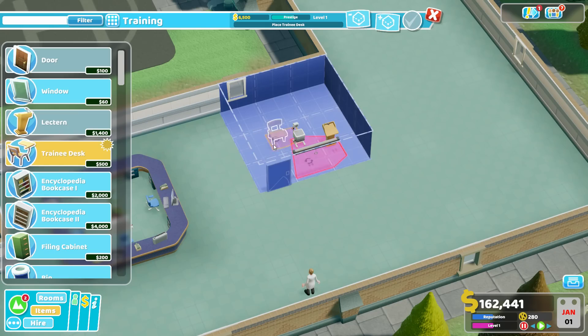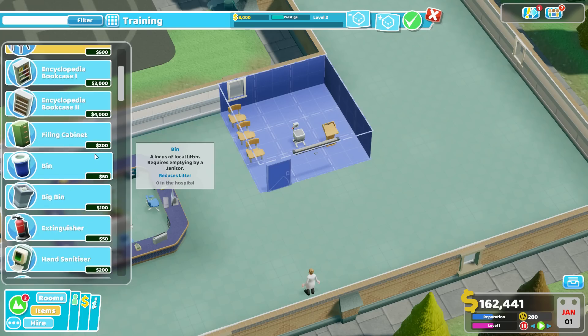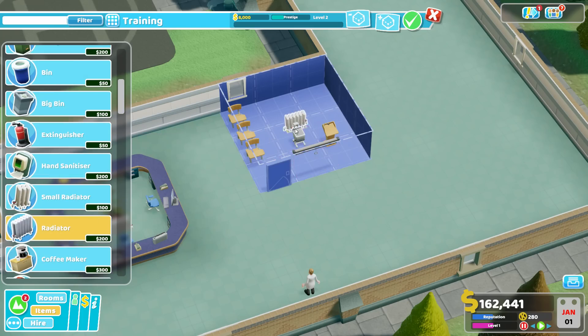For our trainee desks, we want those somewhat closer to the door so trainees can get in and take their seats. Two to three desks is all you really need. Three is a good number — having more than three would take too many doctors, nurses, or whoever off your floor at once. You don't even have to use all three seats every time; you could have a class of one even though three seats are available.